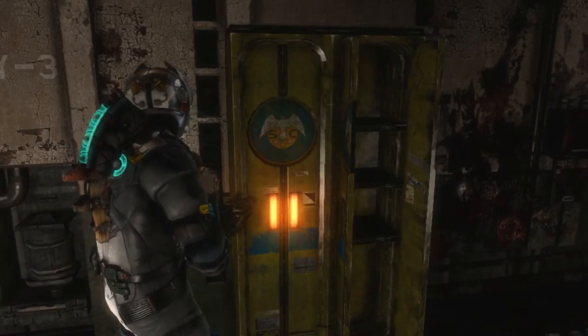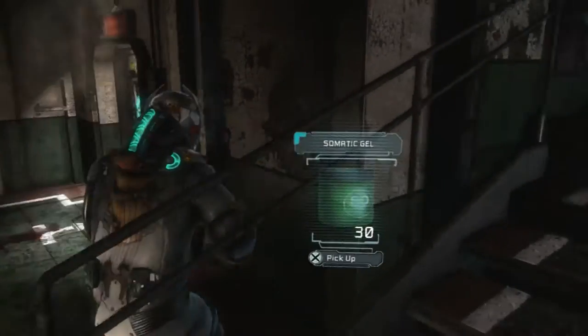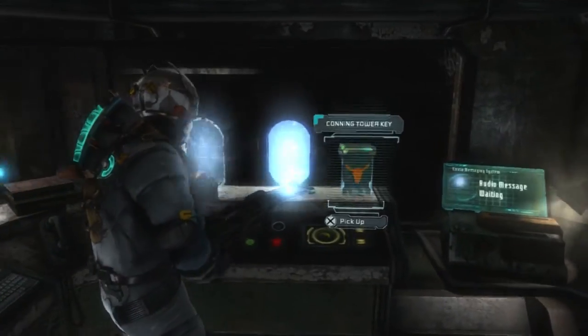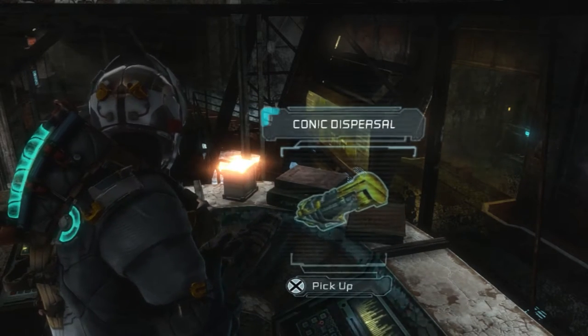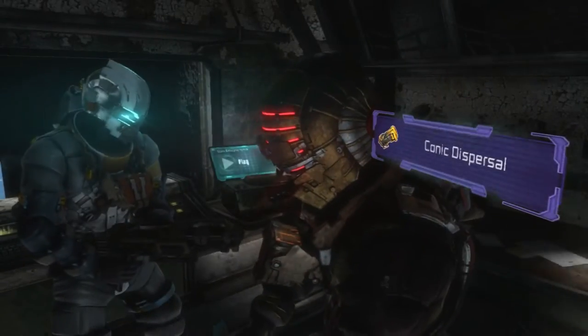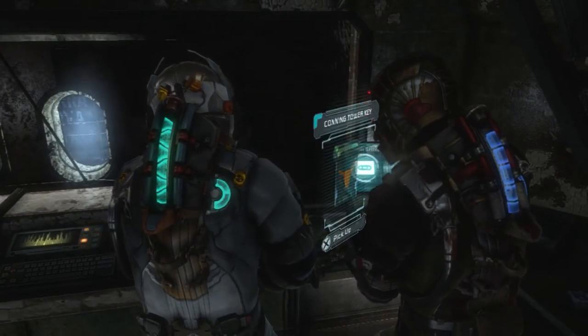You're missing a scrap metal? There was some in this locker here. What's this over here? A cryonic dispersal — must be another blueprint. And then over here is a tower key, must be for progression.